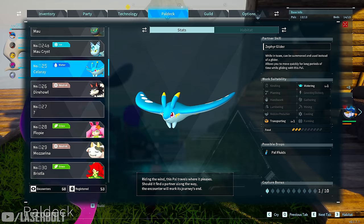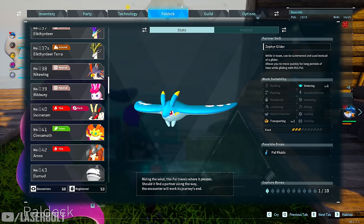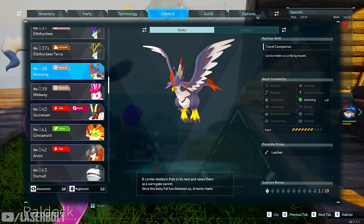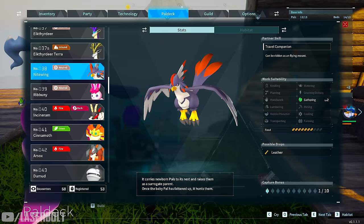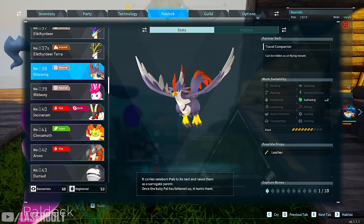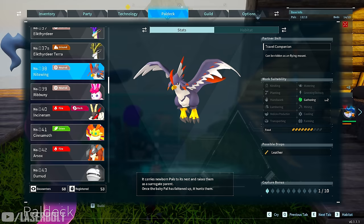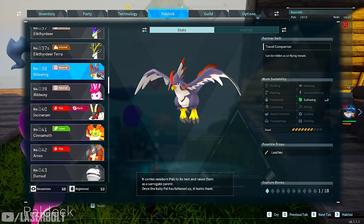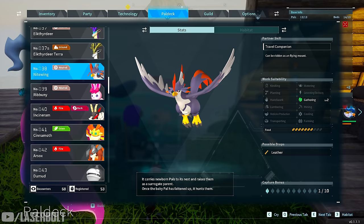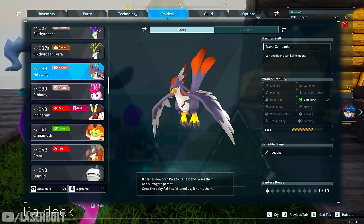Now for the fighters — let's start with Nitewing. I believe he's definitely one of the first early characters that give you a huge advantage because he's OP when it comes to fighting. He also gathers without getting stuck — a common problem where pals get stuck and can't reach their gathering spots. If you put Nitewing on the farm he'll gather everything and find the right place. But the main reason I like him is he holds his own in battle and lets you mount him to fly around the world, which is great for exploration and combat.